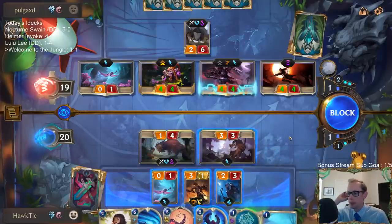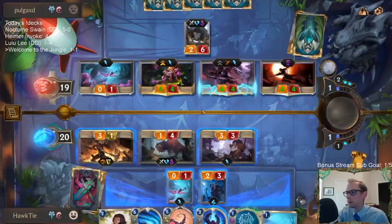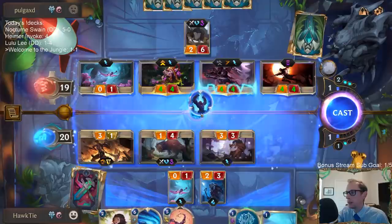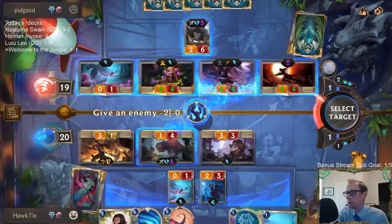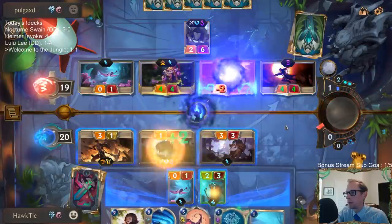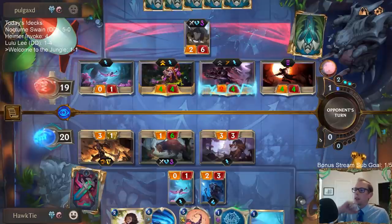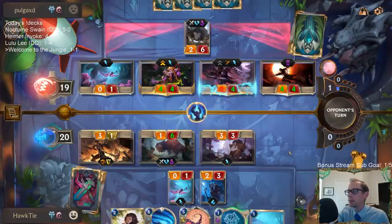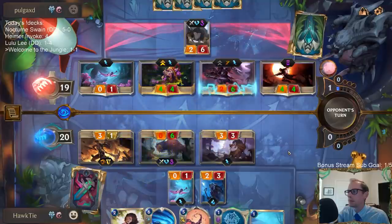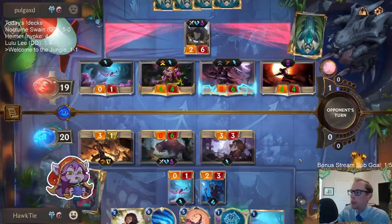How do I want to do this? With the Jungle Invade. I'm going to try to keep them from killing my Crimson Raptor. That doesn't do anything. Pretty juicy though.